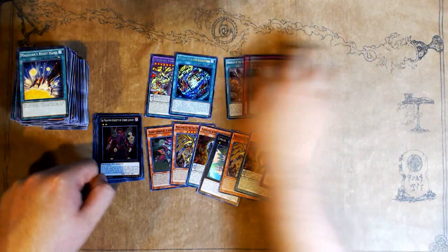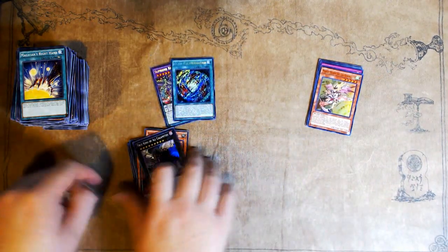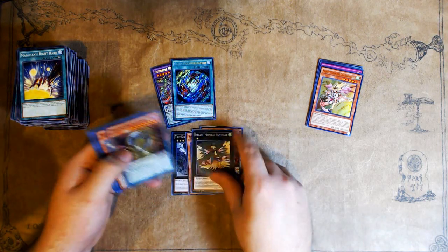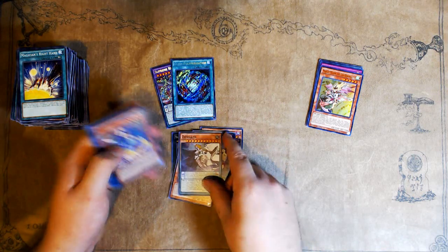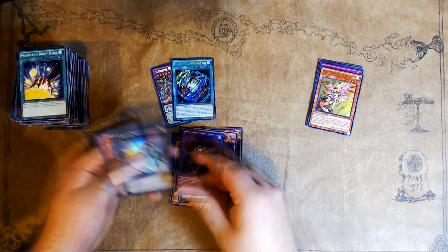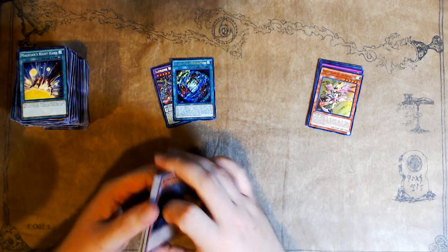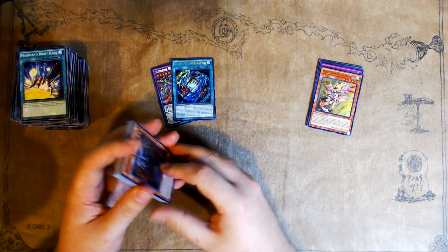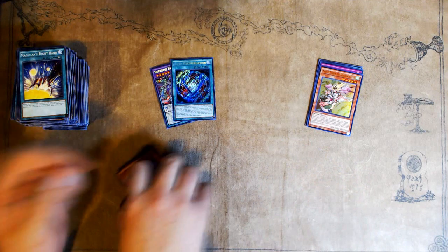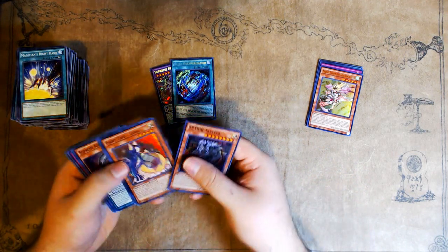That is it for this box opening — shitty secrets, pretty decent Ultras, and the Supers were kind of alright. I don't really care about the Supers anymore — these are basically just commons at this stage of the game. It's actually easier to pull any Super in a set than it is to pull any common, if you think about it, because there's fewer Supers and you're guaranteed one every pack. There's more commons per ratio of what you get in a pack. So it's actually easier to pull Supers than it is commons of certain cards.